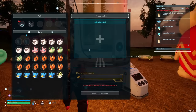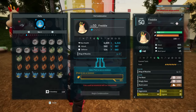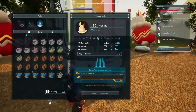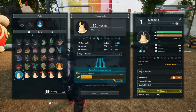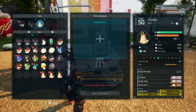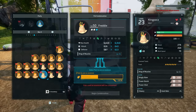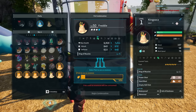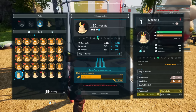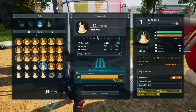The final topic is the pal essence condenser. This unlocks on the tech tree at level 14 for ancient technology points. When you use it, it opens your pal box and you choose the pal you want to boost — in our case, Freddy the King Paka. After selecting the target pal, you select other pals of the same species to fuel it. Freddy starts at 0 out of 4 stars; the first rank costs 4 other King Paka, the second costs 16, the third costs 32, and the fourth a whopping 64 King Paka. Each stage of pal essence condensing increases every stat the pal has by 5% of its base, meaning with 4 stars it is a 20% boost overall.